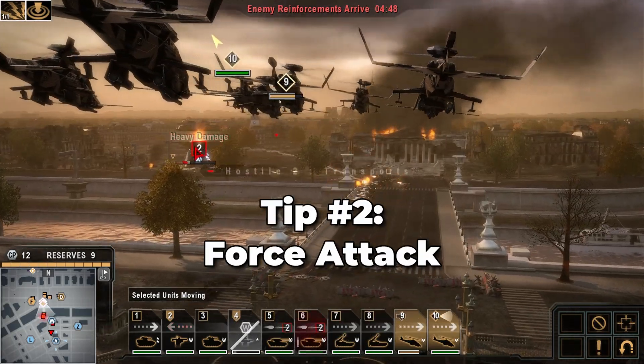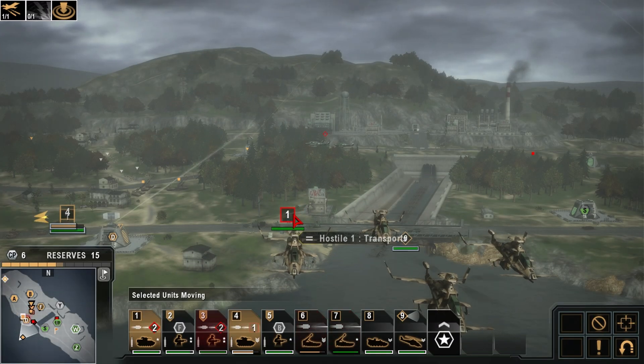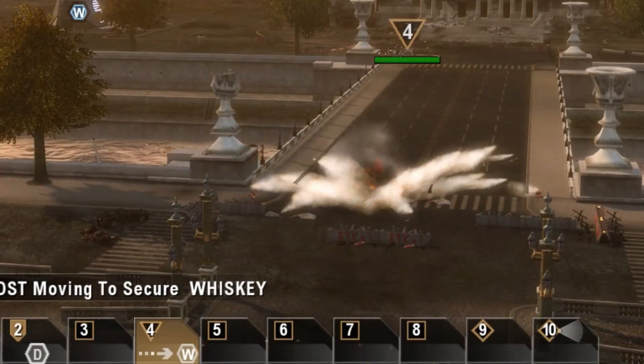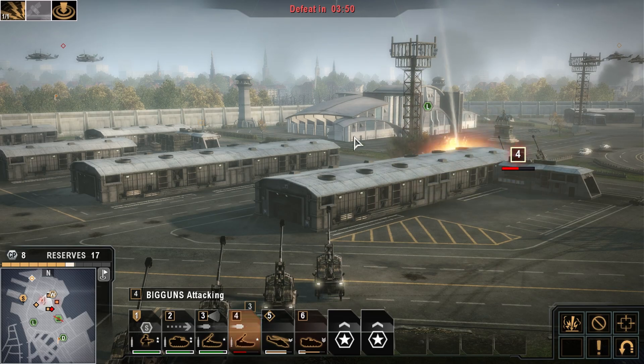The second tip is for force attacking. The game doesn't do a very good job of telling you about this, but you actually don't need the hostile number indicator in order to deal damage to an enemy. You can order your units to attack structures, uplinks, barricades, hell, even the ground. Force attack is incredibly useful for directing your artillery fire.